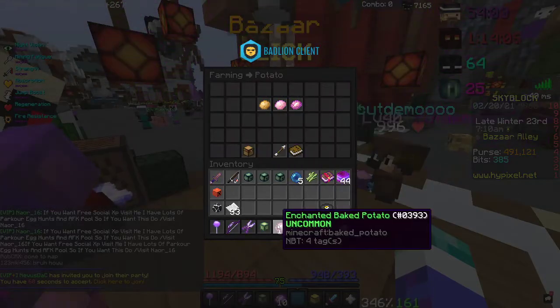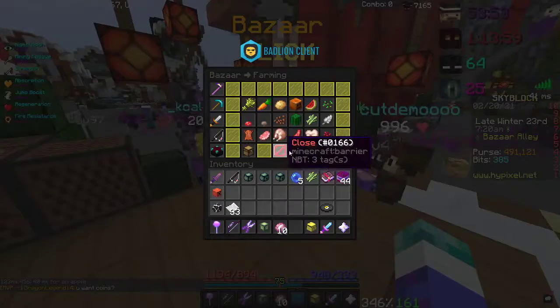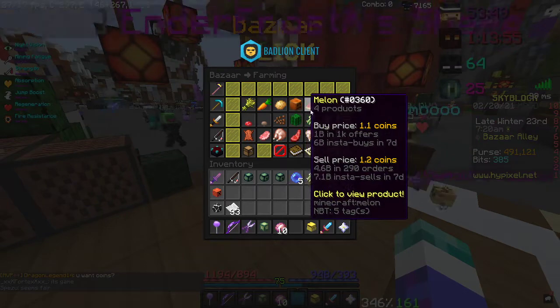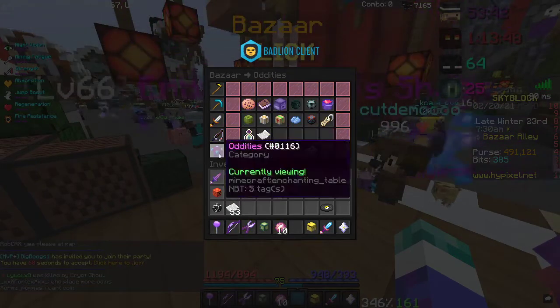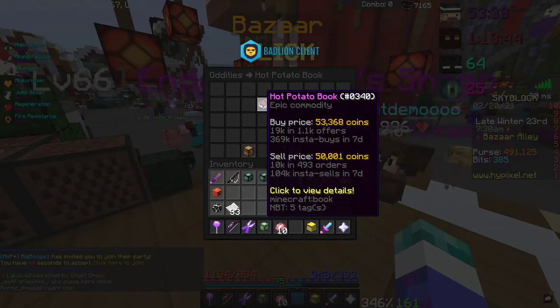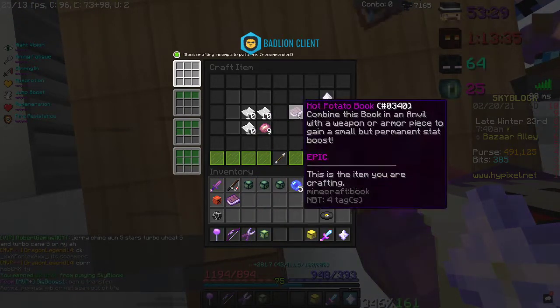It only costs one baked potato and three paper — three paper is nothing. An enchanted baked potato is 50k, and a hot potato book is 53k. So the more money you have, the more you can get by doing this. We can make lots of money.